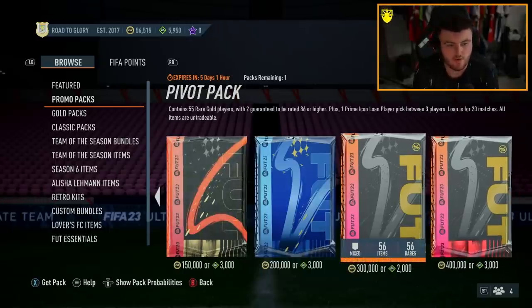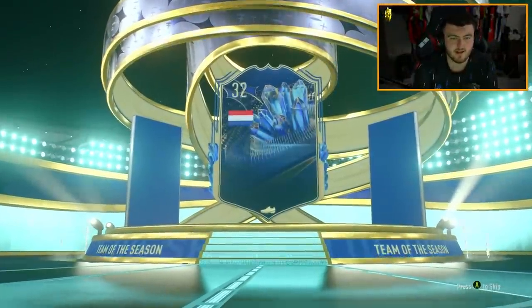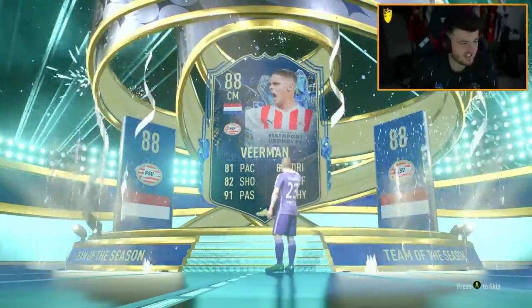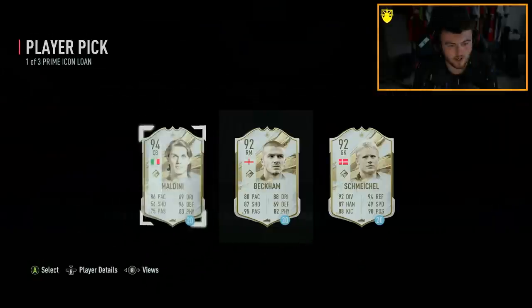Pivot pack and the premium pivot pack — 55 rare golds with two guaranteed 86s. They don't show pack odds for Team of the Seasons in these, which I wish they did. Team of the Season on the first one though — we'll take that. It's going to be Dutch center mid Joey Veerman. Not bad — I wish that was Javi Simons; that card is insane and if you've used him, he's so so good. But I'm happy with Joey Veerman.